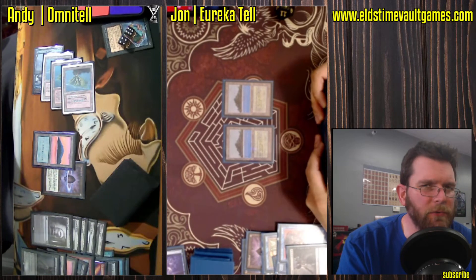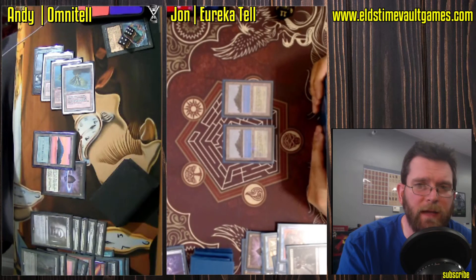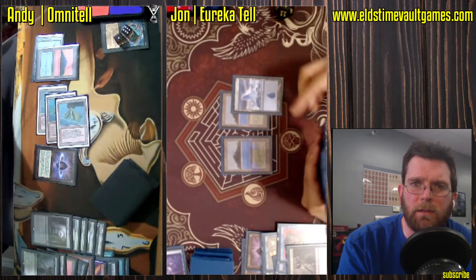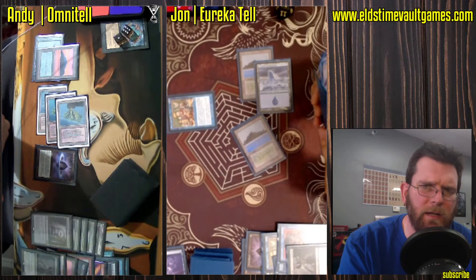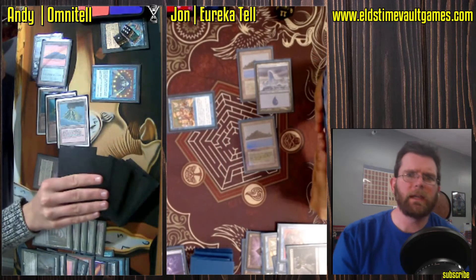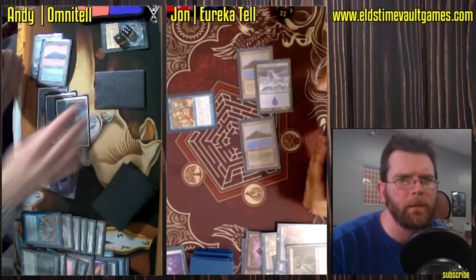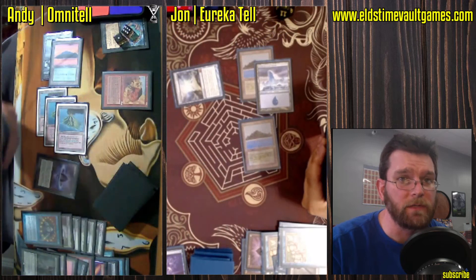Not really sure what the life totals are — they should be each plus 7 from that final Griselbrand clash. They did draw a bunch of cards. And another Show and Tell — this time John with nothing to back it up. Brainstorm for Andy, no additional mana. Andy is totally cool with this: now we've got an Omniscience versus a Sneak Attack.